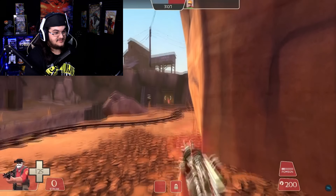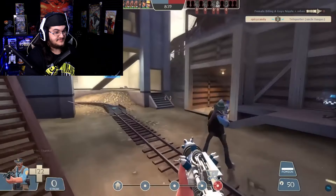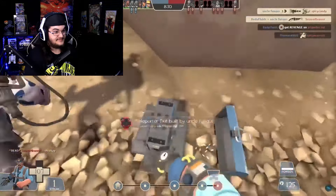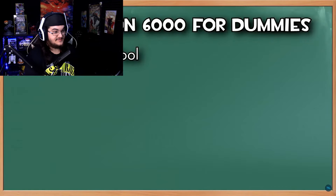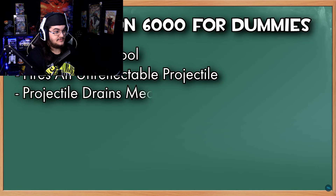No ammo packs or dispensers required. You'll still have to reload, but we'll get to that. For Engineer, this really isn't a big deal at all, since he's always hovering around ammo packs and dispensers to keep his buildings up and running, and those passively refill his ammo anyway. Instead of hitscan pellets like other shotguns, the Pompsen fires a projectile — one of the few projectiles in the game that can't be deflected by Pyros. If this projectile hits a Medic, he'll lose up to 10% of his Ubercharge, and if it hits a Spy, he'll lose up to 20% of his cloak.